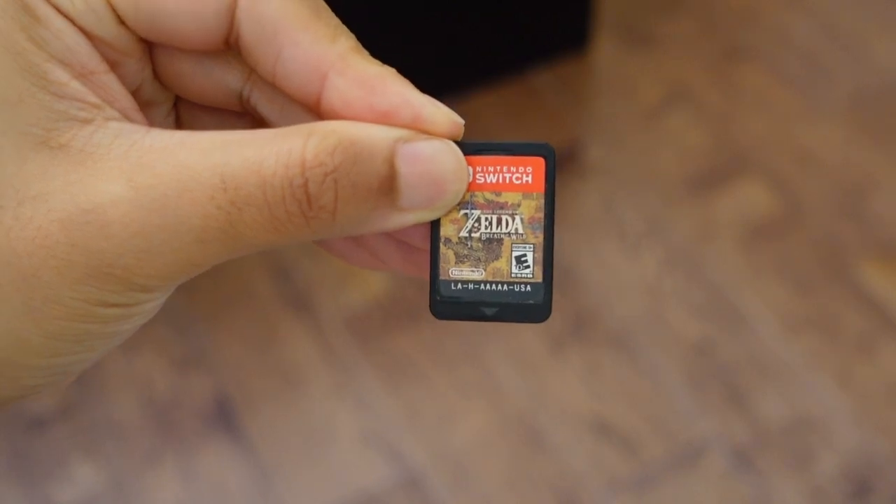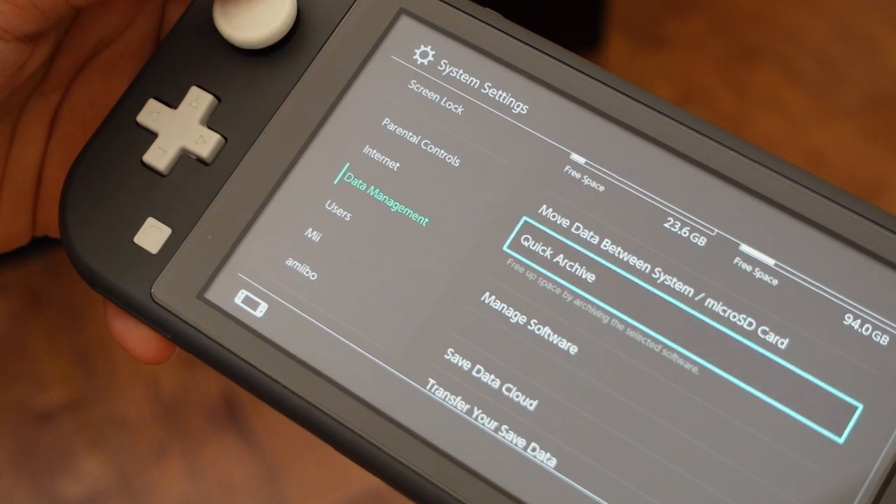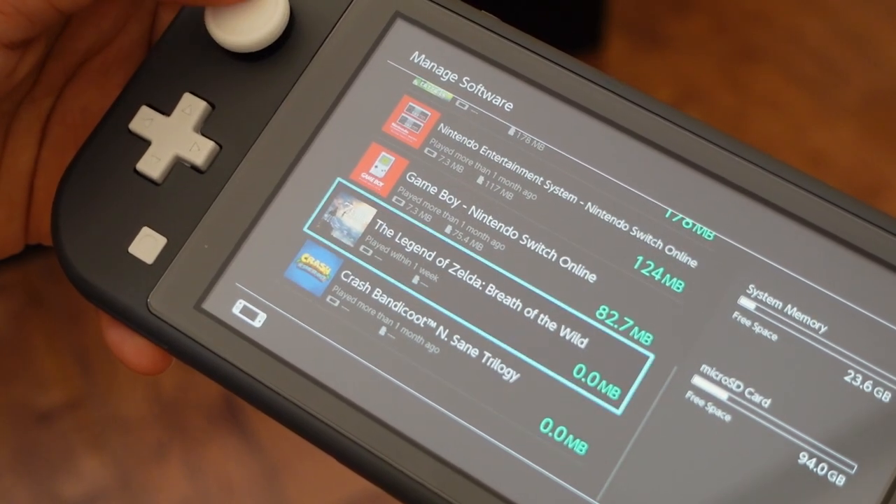Since I got the physical version of Breath of the Wild, the only storage it uses is for updates or DLCs. If you get the digital version, that would take up about 13 to 15GB of storage. The Switch Lite comes with 32GB of internal storage, but there is a microSD card slot that you can use.